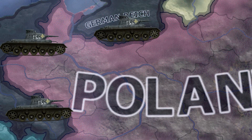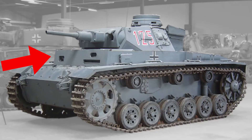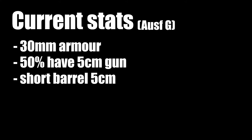Before you know it, it's 1939 and Great Global Conflict the sequel has begun and you're invading Poland. That goes quite well, so you get an upgrade — an extra 15 millimetres of armour and a five centimetre gun. However, only half of the Panzer 3s actually get equipped with it, plus it's still the rather mediocre short-barrelled five centimetre as opposed to the high-velocity long-barrelled version.